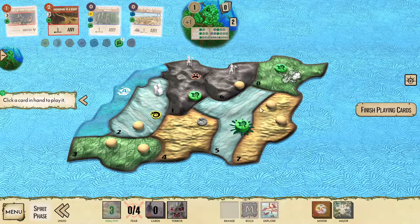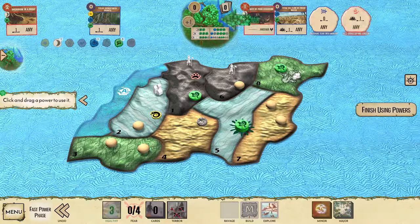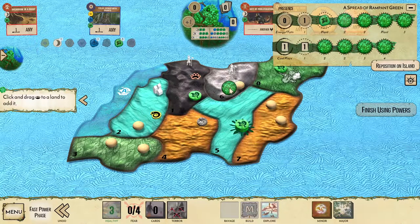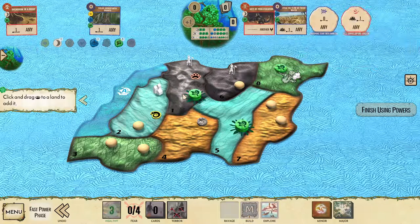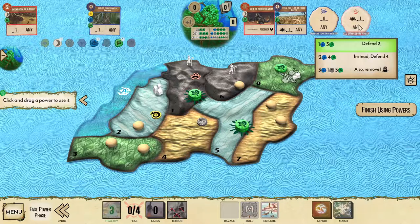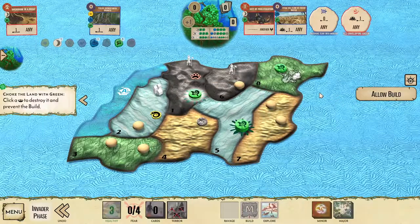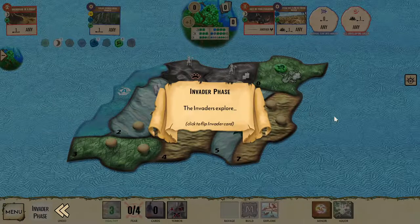Our card plays for turn one will be gift of proliferation and stem the flow of fresh water. Gift places an additional presence from the bottom track in land one, four, five, or eight depending on where the invaders explored. All-enveloping green is not useful this turn — use it or skip past it. Stop one of the invader builds, use it, and choke the land with green.